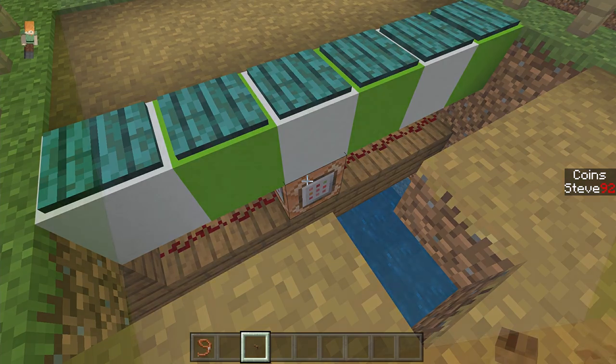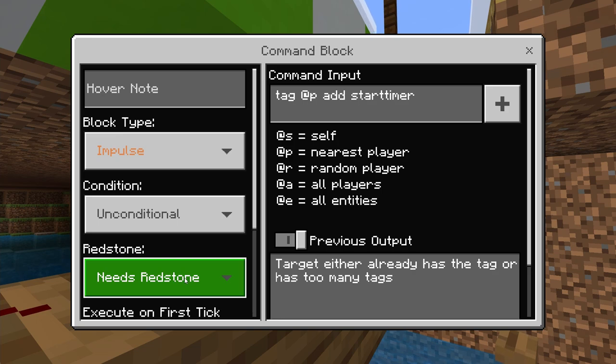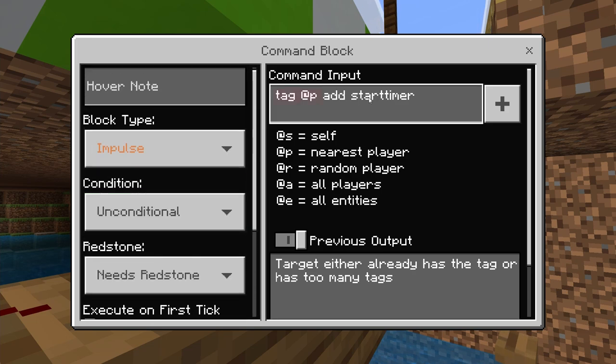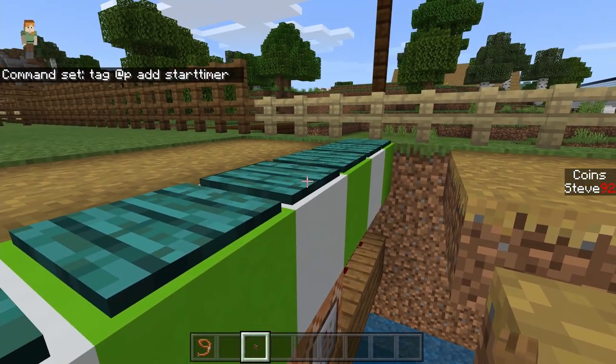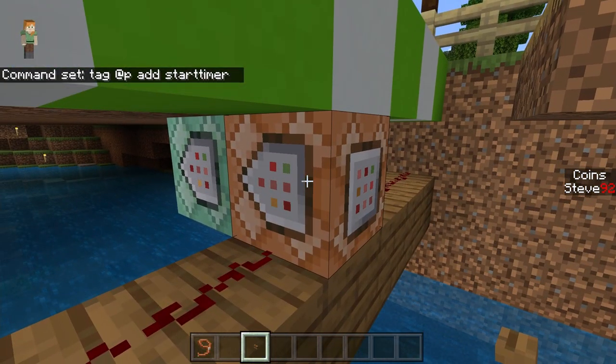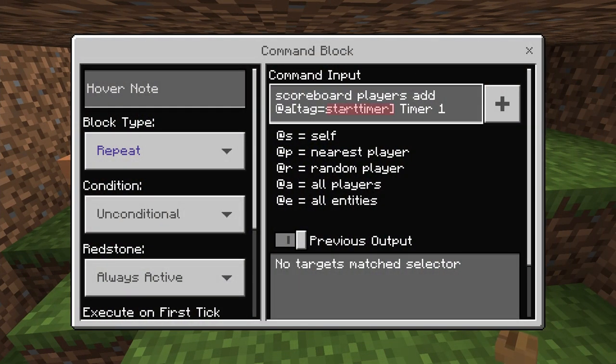The first command block at the start is an impulse unconditional needs-redstone type. The command is: tag @p add start_timer. This tags the closest player to the command block when they activate the pressure plate, giving them the tag 'start_timer'. Because of that, the repeating command block now recognizes that you have the tag, and starts adding one score every one second.